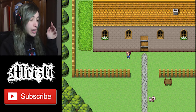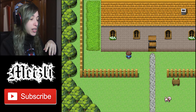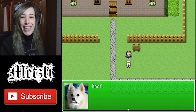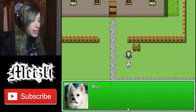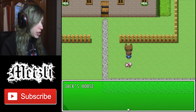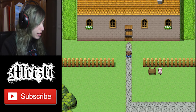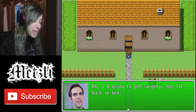This is looking like a game in Nintendo kind of style. There's a dog here — is it Klondike or something? How do I interact with it? Z? Oh, it's Klondike! How cute! Or Sunday? Which one is it? Must be Klondike. I think it was made at the time of Jack's house! The funny thing is this looks nothing like my real house. Hey, can I enter this house? I'm going to get surgery, not lie back in bed.